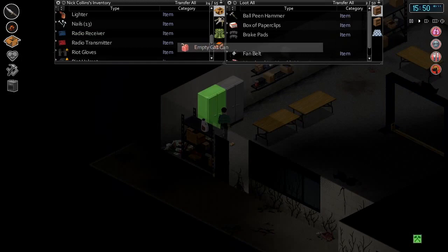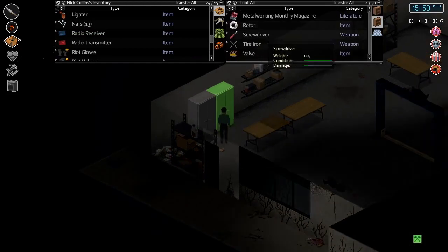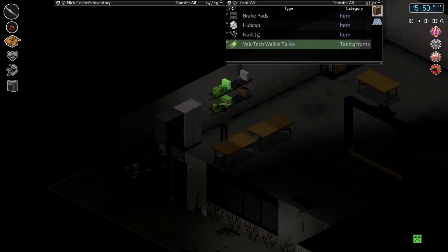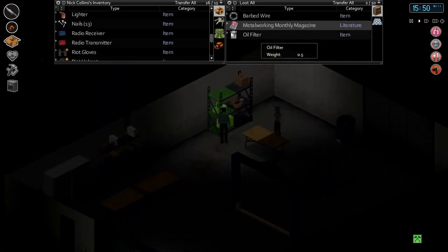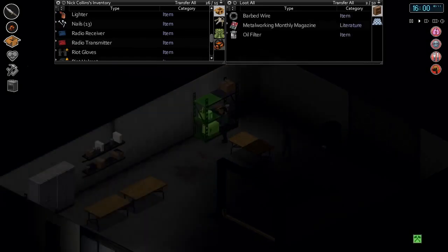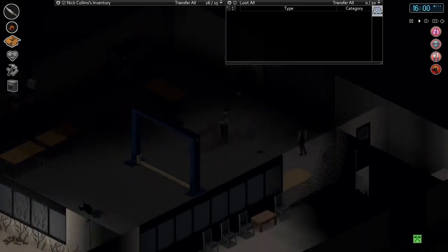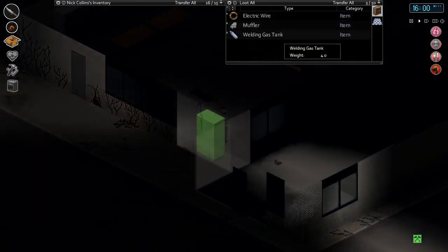Interesting — I'm not sure what we can do with that if anything. Pallet of metal sheets, we will take that. Solder, another thing to dismantle. I think we're getting pretty close to ending our episode here though. Metal working monthly — we've read that. A fan belt. If you need car parts, this is where you come to, I guess. We're just dismantling stuff. Don't mind us while we just steal your stuff here. Oil filter. Metal working monthly — apparently no recipes in there. Barbed wire. Dead battery. I think that's about it.